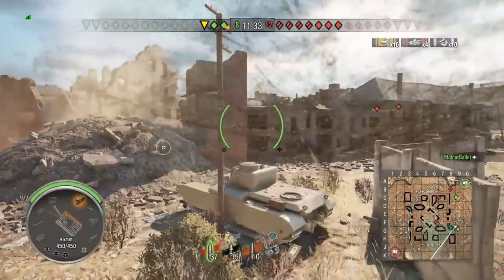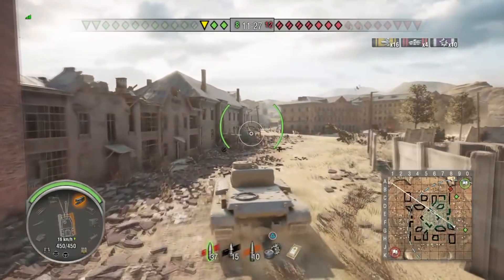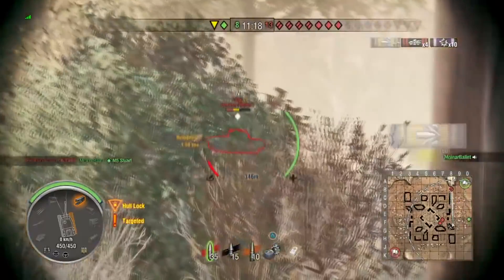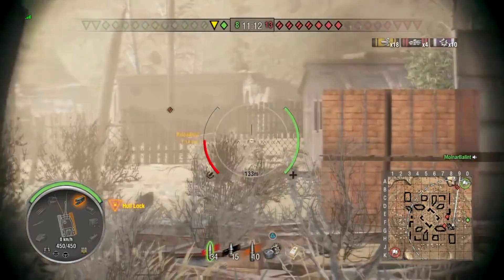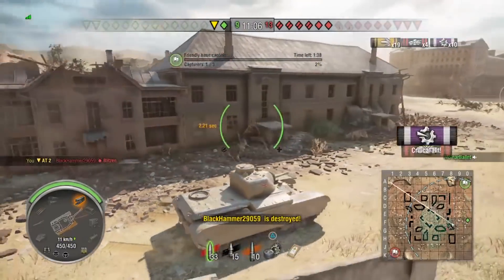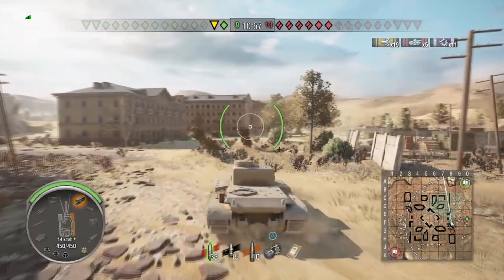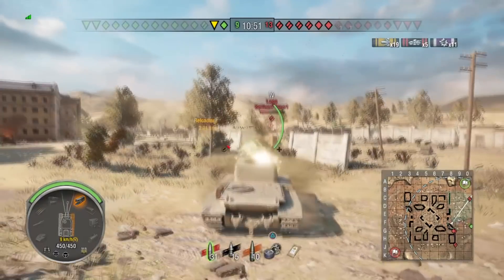With enemies behind him, he turns around and starts making his way over to them. He can hit the Lorraine in the distance — do excuse me if I'm pronouncing that wrong. The gun traverse is not that great but he should be able to shoot through the wall. There's someone raging in the chat, which is funnier than expected. He finishes off the tier 3, taking him to one kill shy of a top gun, then auto-aims the Lorraine.